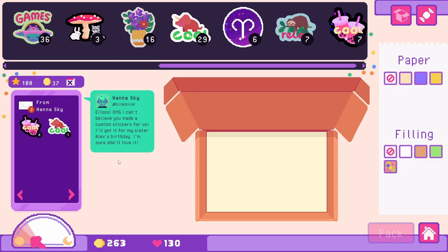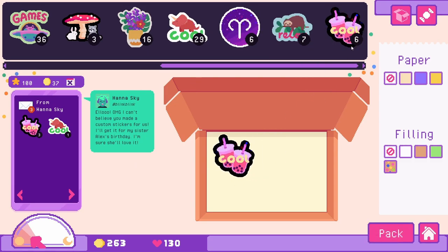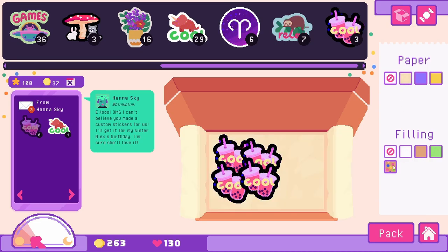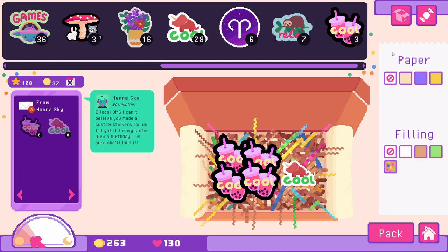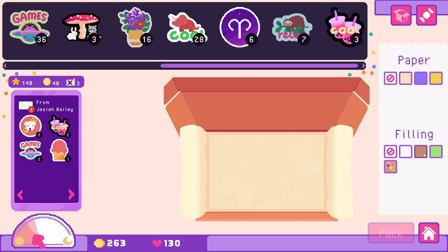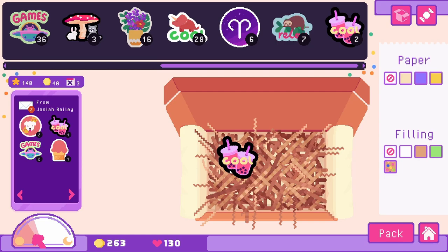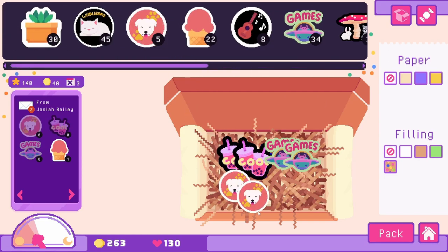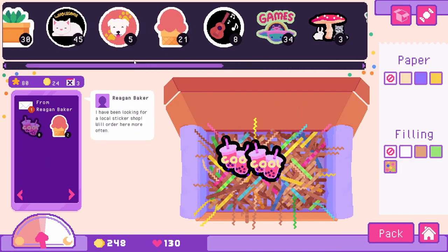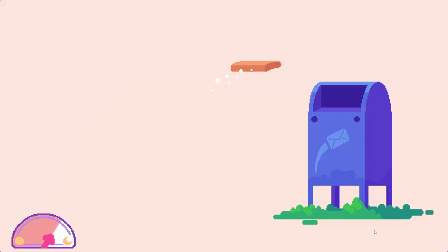We have Hannah Skye: 'OMG, I can't believe you made a custom sticker for us — I'll get it for my sister Alex's birthday. I'm sure she'll love it.' They wanted the boba stickers — they look really nice. Let's get them in the box, and for a birthday let's make it a little bit special. Give them a candy for being repeat customers and send it. Josiah wants a different assortment — boba, two of the puppy, one ice cream. Let's do two of the boba and two of the ice cream. Since they are new, let's give them a little candy. Let's stop by the post office.